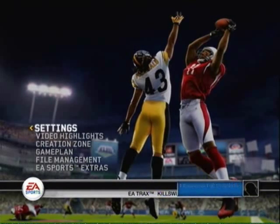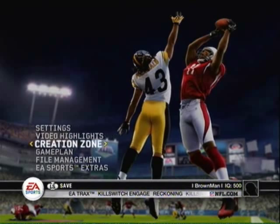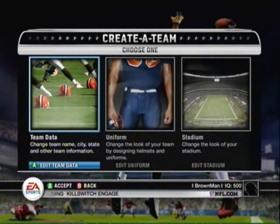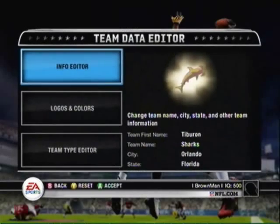The first achievement we're going for is Safety Inspection Required, which is to create a team from Springfield. You want to go to the Creation Zone, then Uniforms — go to Create a Team. From the main menu, select My Madden.